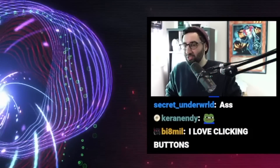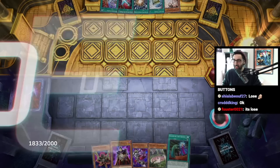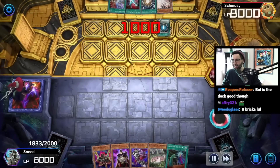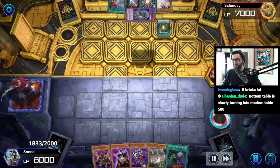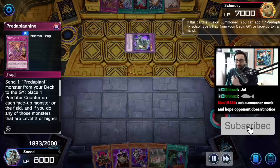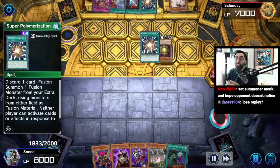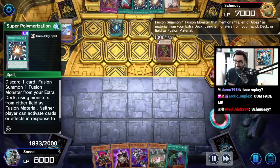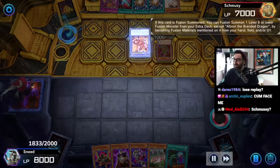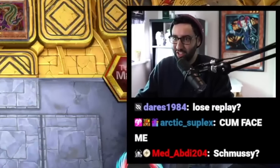Now you might be wondering, what does Infernity do when things don't go really your way? We've got what appears to be a good hand - I think this makes a Cherubini. Your opponent is going to go first here. Question: I'm playing Infernity, I went first, you didn't have any hand traps, I won the game, right? Pretty easy. Alright, let's see what actually happens when your opponent is competent and plays a meta deck. How does it really work out? Let's find out. Our opponent's playing Preda Despia - maybe arguably not the best version of Despia, but a deck nonetheless.